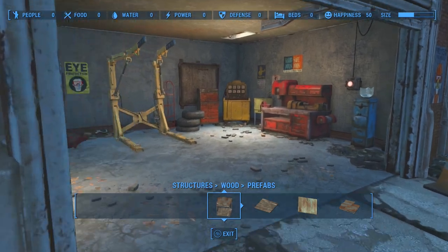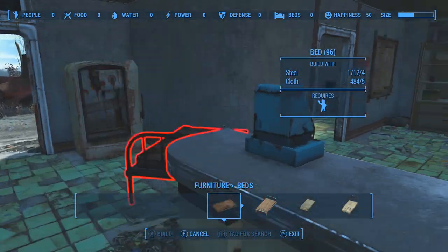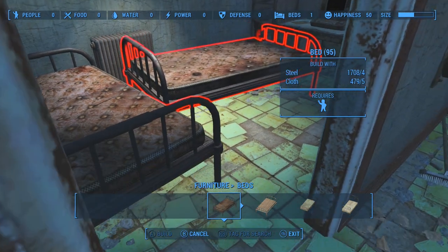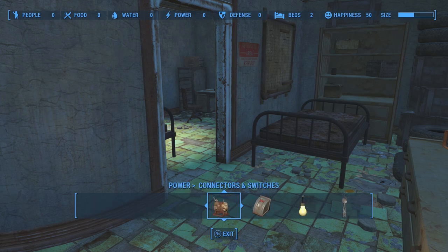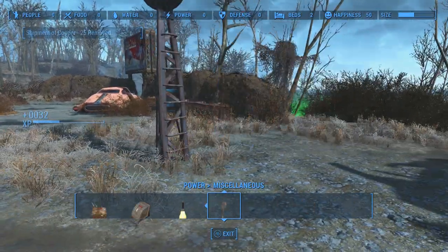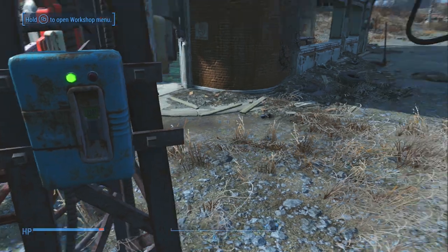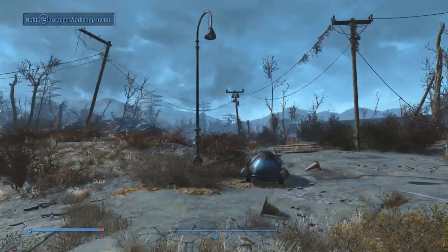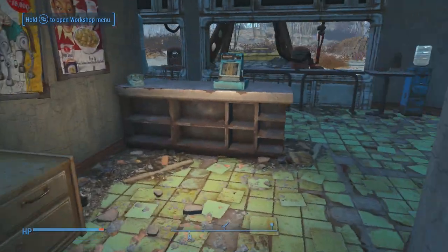So what I was going to do here was set up a bed — furniture, beds — I'm just going to put a bed in one of these little rooms. One bed. Two beds. I'm going to set up the recruitment beacon right there and connect it to some power, and then turn that on. I don't need to worry about setting up any crops or water or anything because the people here will have access to Sanctuary's supplies. I'll just keep coming back here and checking if there are any new settlers — hopefully there are, because there are no settlers going to Sanctuary and there haven't been for a long time. So hopefully some people show up here and I can send them to Sanctuary.